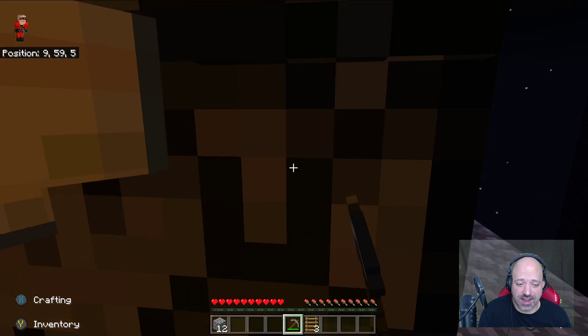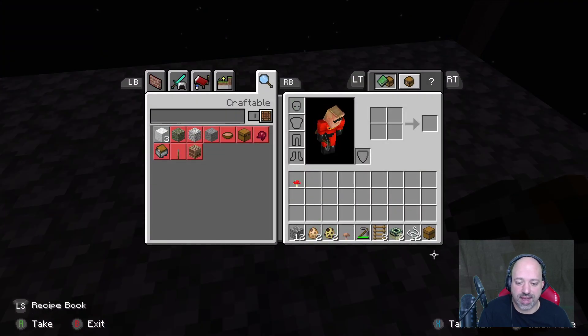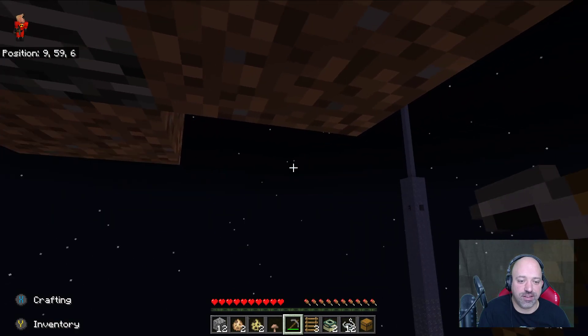I just don't want to lose the stuff in the chest because we really don't have a choice except to break it. Everybody fingers crossed — I think I made it big enough. I did. What did I get? I got some string, I got end portal frames, I got mushrooms, ocelots, and cats. Nice.